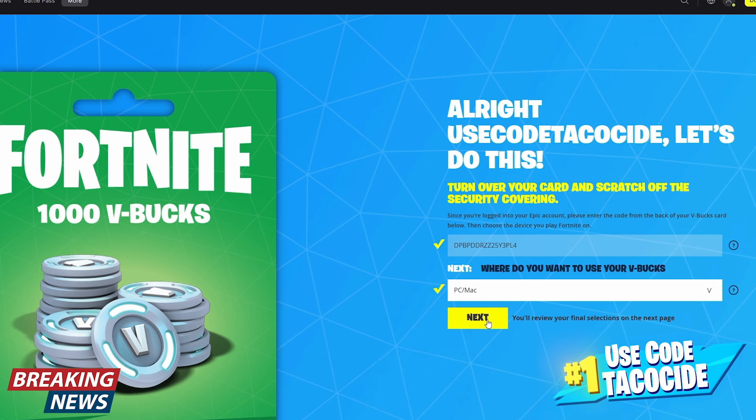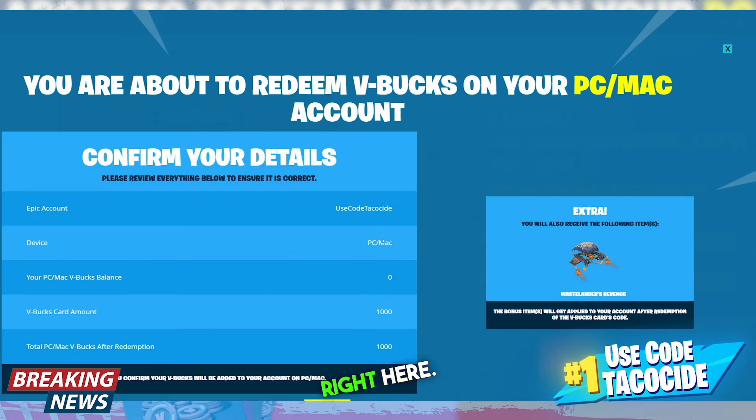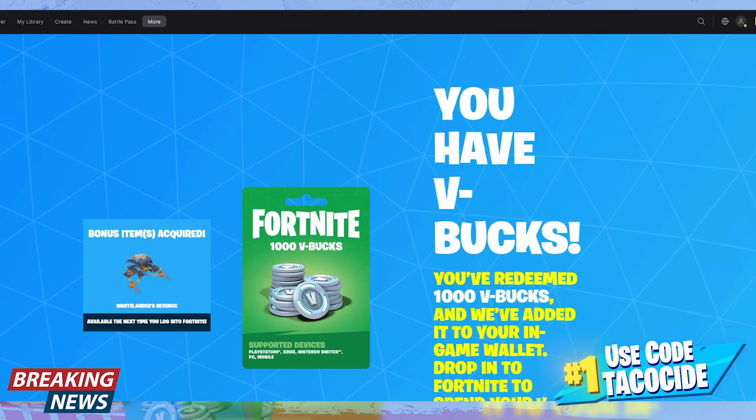After doing that, you'll review your selection, and if everything looks correct you say yes. Then — boom — you have your V-Bucks and your glider.